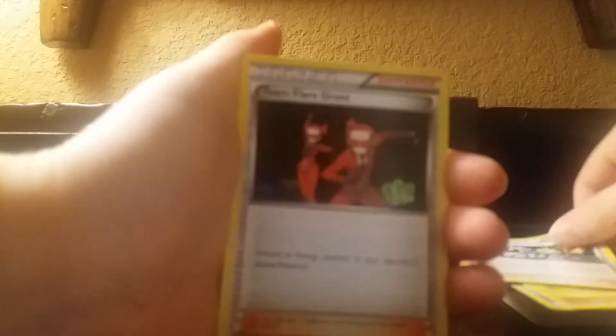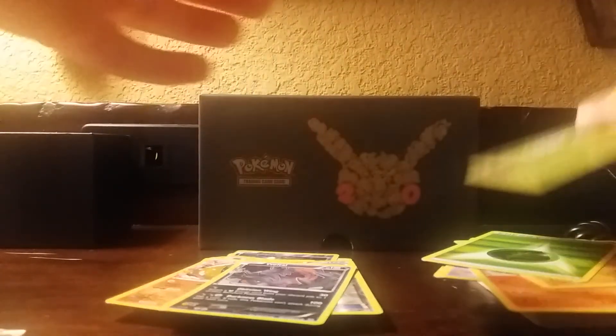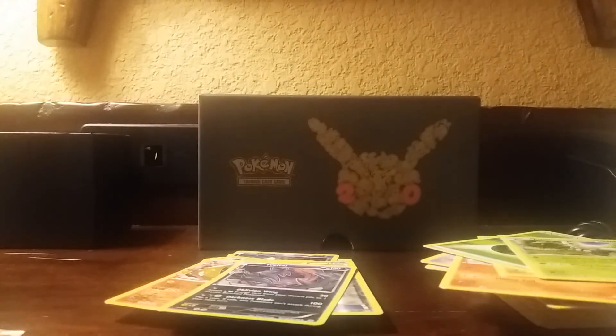Right, I'm back. So I got Charmander, Clement, Team Flare Grunt, Zubat — I have to rush now — Ponyta, Diglett, Grass Energy, Revitalizer, Reverse, then Holo Vetal, Regular Red Pincer. Made it with about 10 seconds to spare! I will see you in the next episode because I don't really have that long to stop the video.